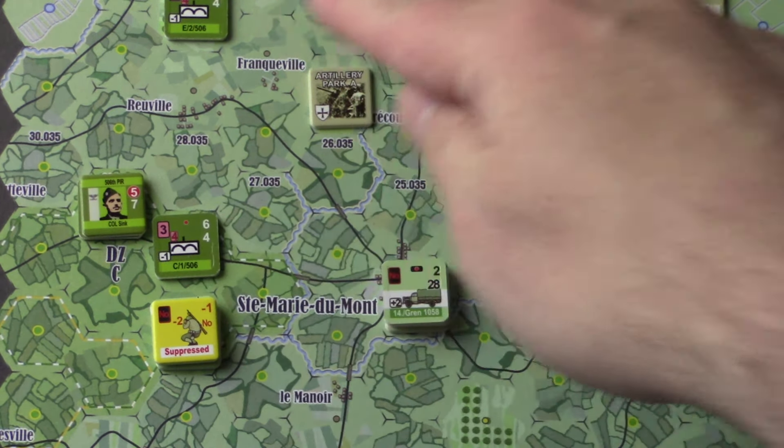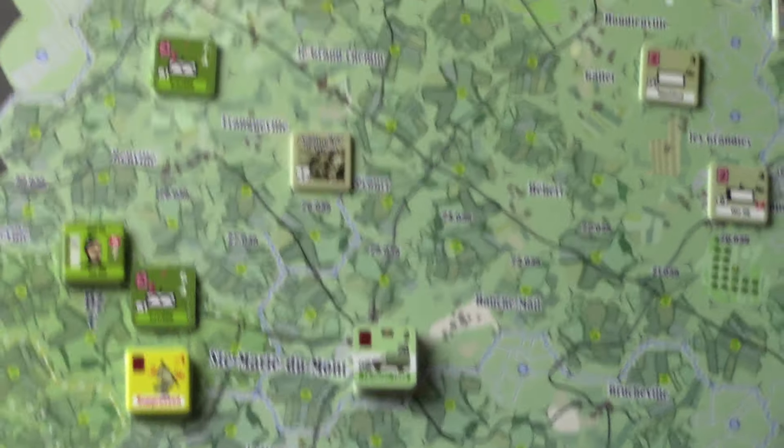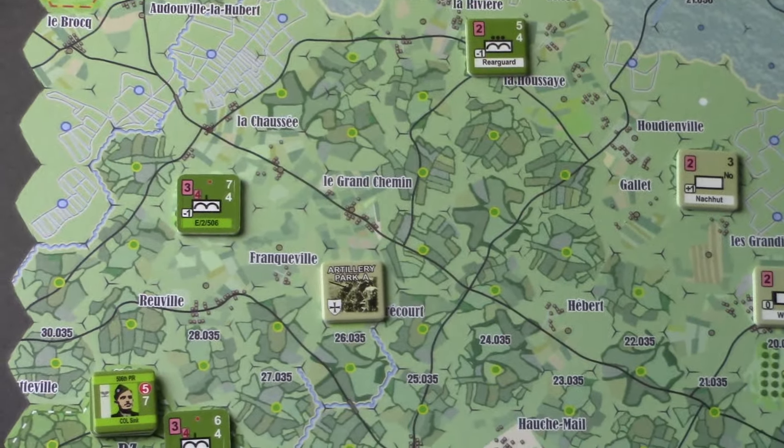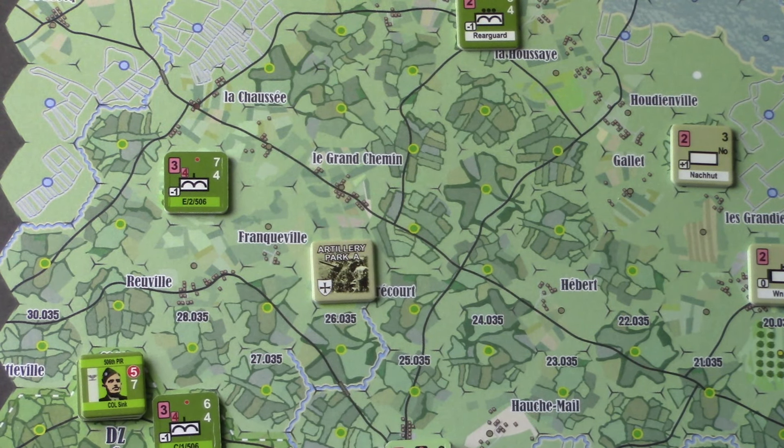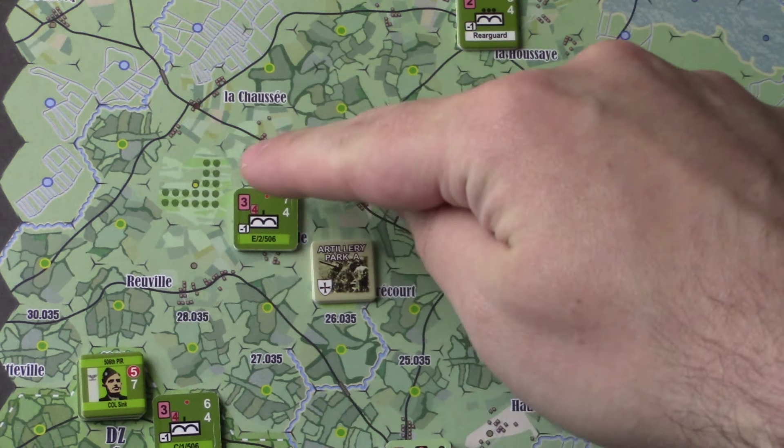I say yes, we charge them. So the Germans will spend their single command point. If we get lucky, we'll be able to go again before the Germans can go — pull the allied direct command chip. Since they're suppressed, the only thing they can do is make a single red zero roll, and they got a two. So this unit is finished. We have three command points remaining for the 101st. We're going to move adjacent — moving into a fire zone is automatically a second action, spending a command point. That artillery unit has identical values as the one we were just looking at. They'll get an opportunity fire, but they rolled an eight, so no opportunity fire. They are all snuggled up next to them.